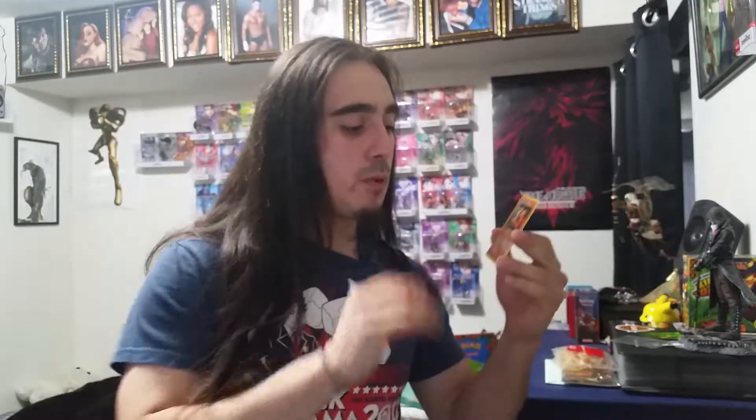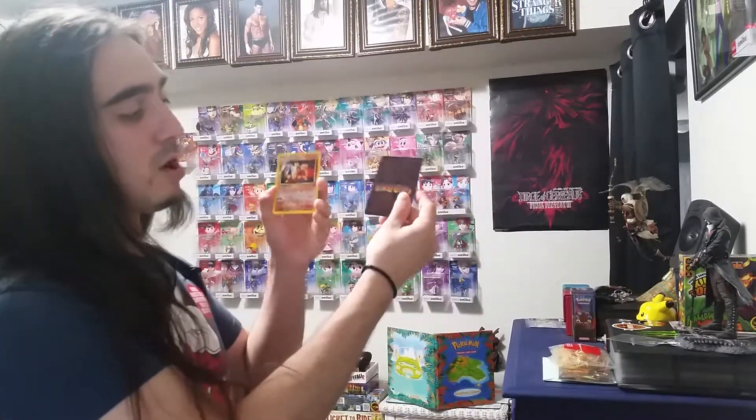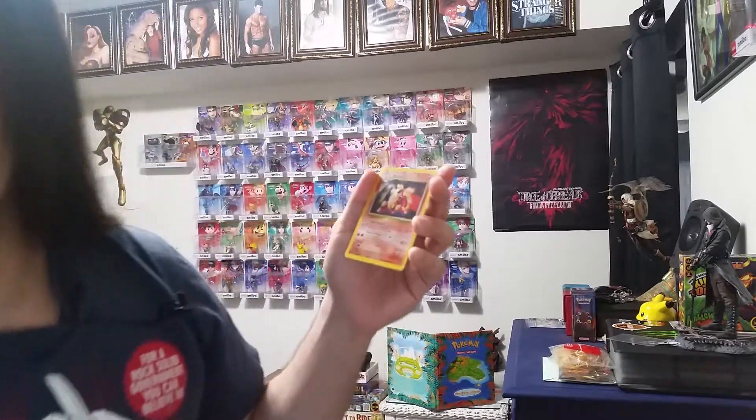This Arcanine is the Wizards of the Coast promo. He's actually a stage one — he evolves from Growlithe. You put Arcanine on the basic Pokemon. If this was Growlithe, you would just put Arcanine right on top of it. That's basically how you evolve Pokemon.